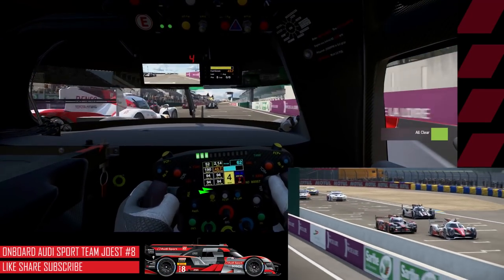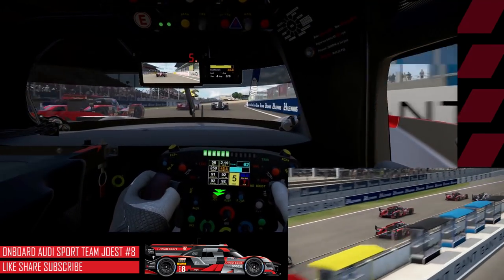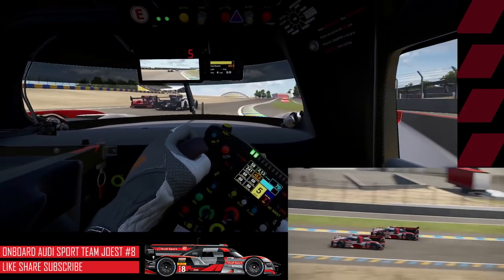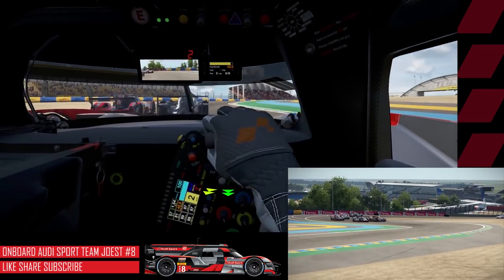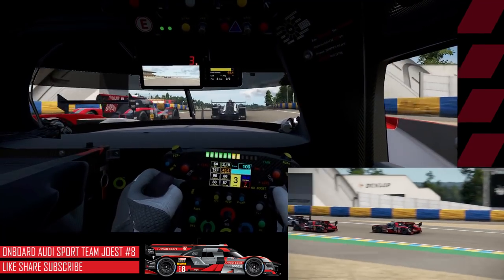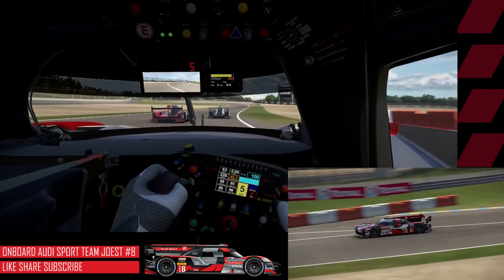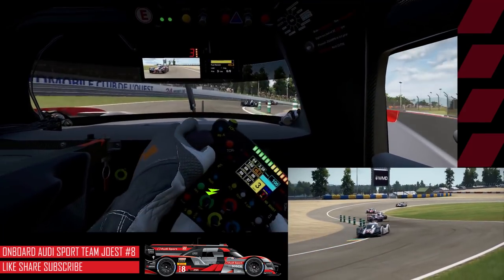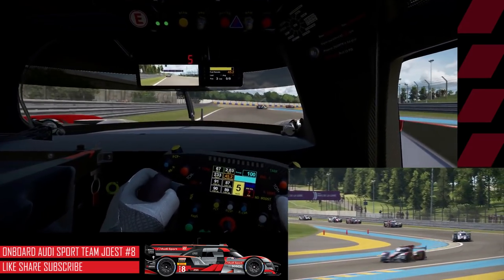We're underway using hybrid boost already down the main straightaway, passing underneath the lone Toyota in the field and heading up into the second row as we head down into turn one for the first time. I'll lift off the gas, brake just a little bit — and there's a little bit of contact with the LM spec R18, which is technically my teammate. The Fuji spec car has way more downforce than these cars, and the LM spec car jolts out into the lead.